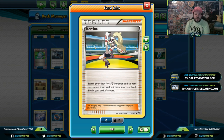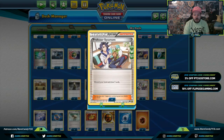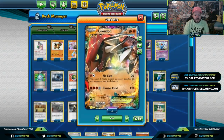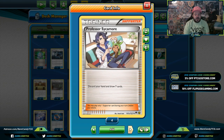Karina can search for a Primal Groudon EX and any item like a Great Catcher — she can be absolutely amazing with all the little trainer and item cards in this deck. They did remove Reset Stamp in Expanded on the recent ban list, so I might cut a Cynthia for an N. Professor Sycamore: sometimes we have to discard stuff. We can get things back with Rescue Stretcher and Special Charge, and sometimes we want to get technical supporters like Teammates into the discard pile.